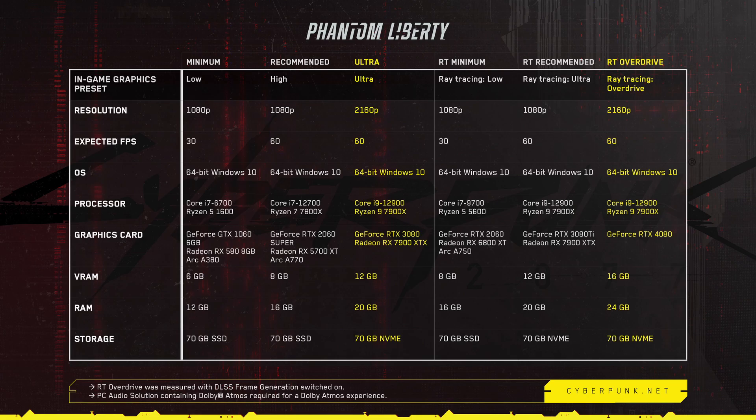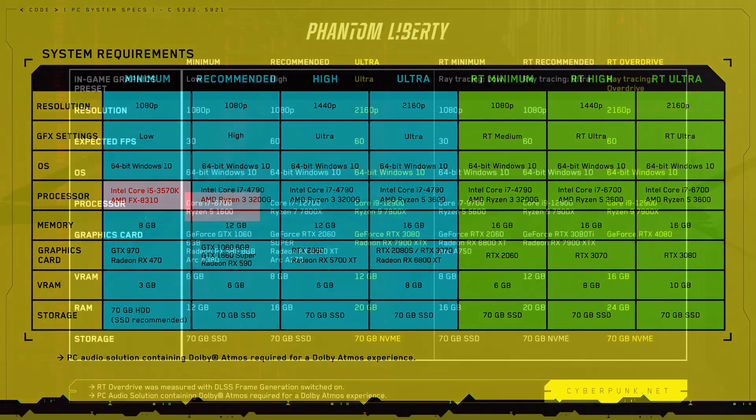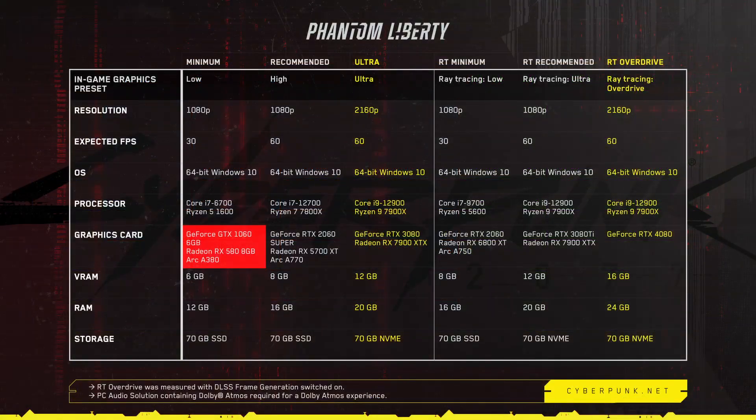For the minimum requirements, it used to require a Core i5-3570K or an AMD FX-8310 — that's going back a bit — but this has now risen to an Intel i7-6700 or an AMD Ryzen 5 1600. Keep in mind the i5-3570K was launched in 2012 and the new recommended minimum was launched near the end of 2015. Minimum RAM requirements have jumped from 8GB to 12GB, and the GPU has gone up from a GTX 970 or RX 470 to a GTX 1060 6GB or RX 580 8GB, or even an Intel Arc A380. Love to see Intel getting a mention — where there's more competition, we get better deals.